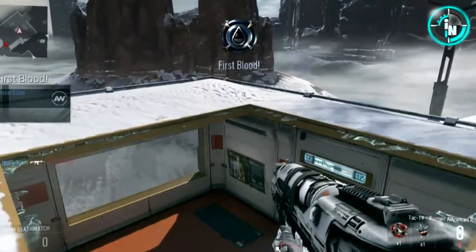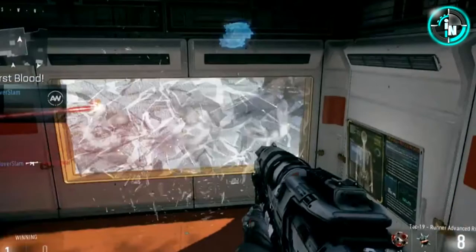Now all you see is a first blood notification on the screen. That looks pretty awesome and it also shows on the left, like every other Call of Duty, who was the first one to get first blood. When you jump down you see the glass break — but it didn't break because you jumped through it by force. What you actually see is a red laser beam right there, which is one of the new guns that use direct energy. Pretty awesome — I love those things.